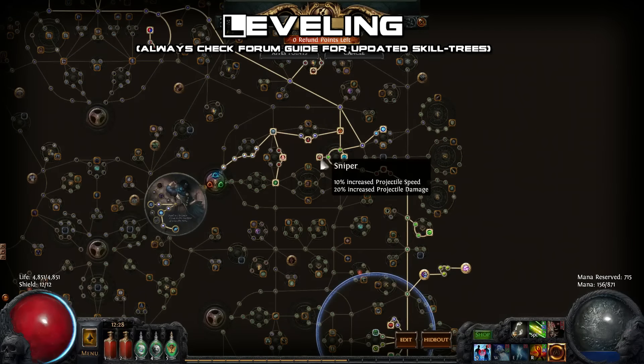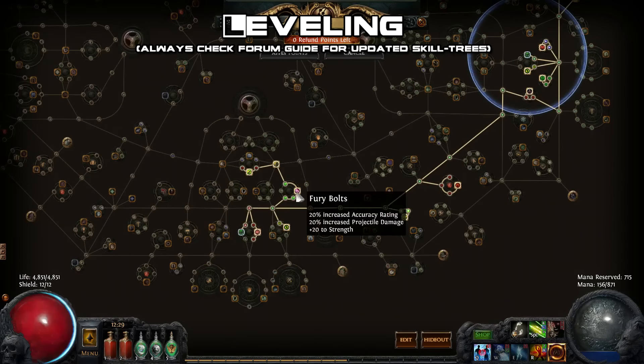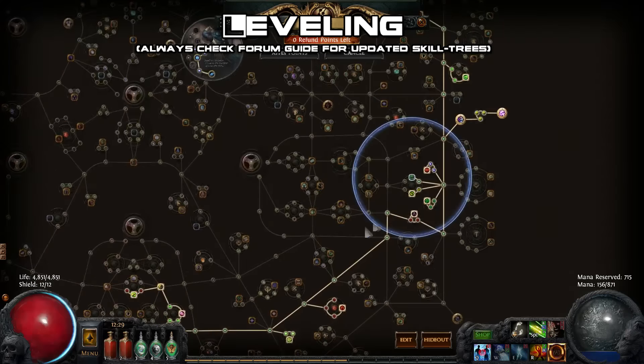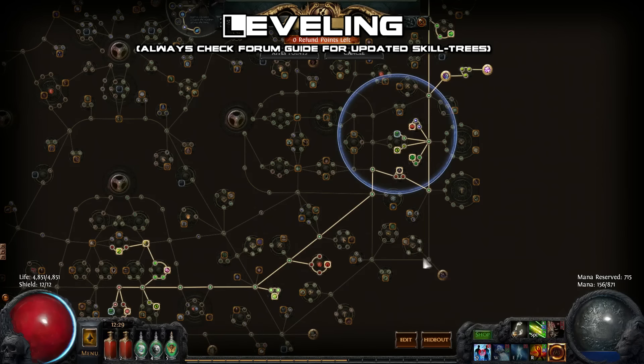For the skill tree, first grab extra projectile speed and damage from Sniper, then head down and pick up Piercing Shots. From there, travel towards Duelist start for extra projectile damage and life. Around level 40, start picking up the various crit nodes to prepare for transitioning into Cast on Crit at level 50. You can also pick up Lethality as a temporary crit boost early on, but spec out of it later once your Critical Strike Chains gem is higher level.